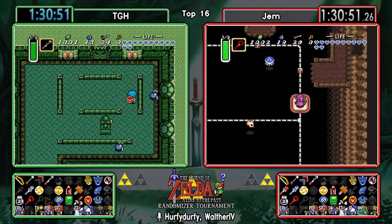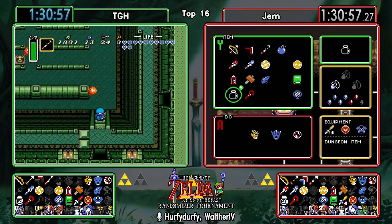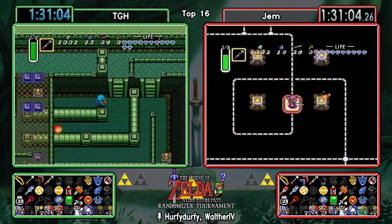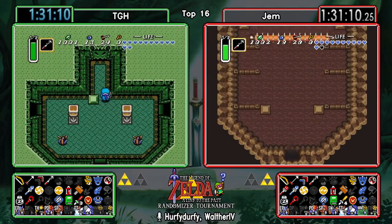TGH is just missing half a heart and now he gets his heart refilled for the sword beams. Sword beams make this room so much more convenient. Most of the times you don't really want to have sword beams because they can be just an annoyance, but that's definitely one of those rooms where it's very nice to have.